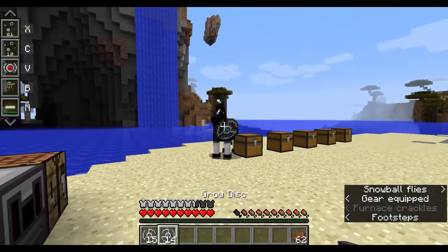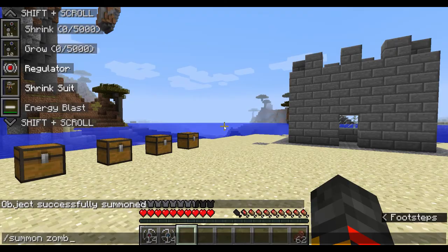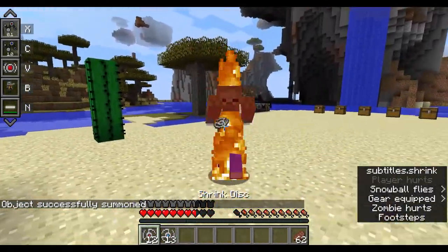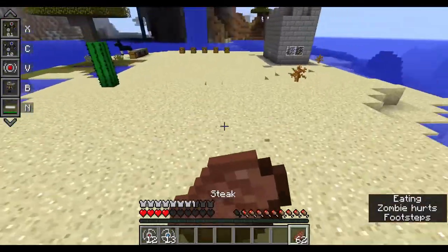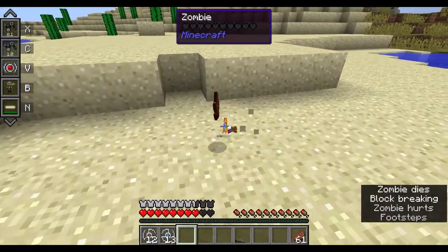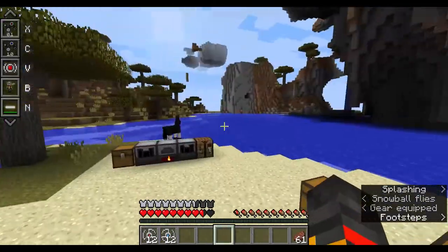Throw the grow disc and the mob grows — you can even make it huge. Interestingly, small size deals a lot more damage, because ants can hold 50 times their weight. Also when small, you can't jump a full block in one jump.